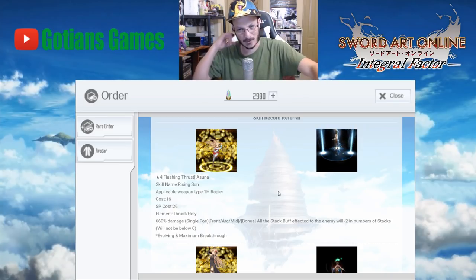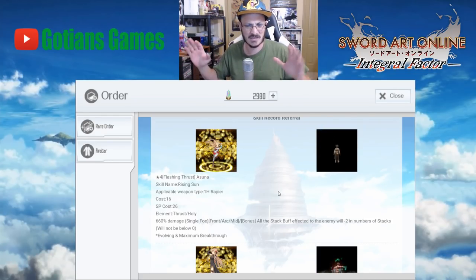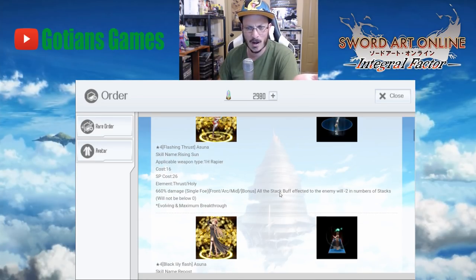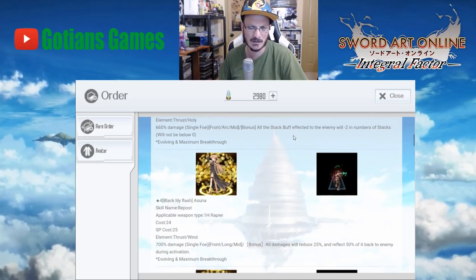It says all stack buffs affected on the enemy will minus two in number of stacks, and will not go below zero. I'm not entirely sure what that means — they need to hire better translators because that's really poor translation. All I can gather from that is it takes off two of the stack buffs from the enemy. I don't know why that would be there — I guess if they had stacked armor or something, that's what it's for.